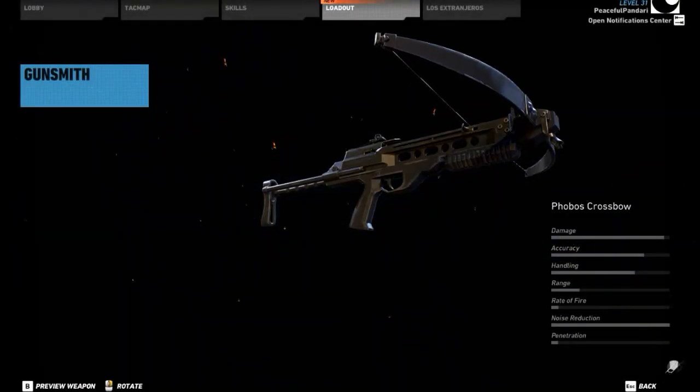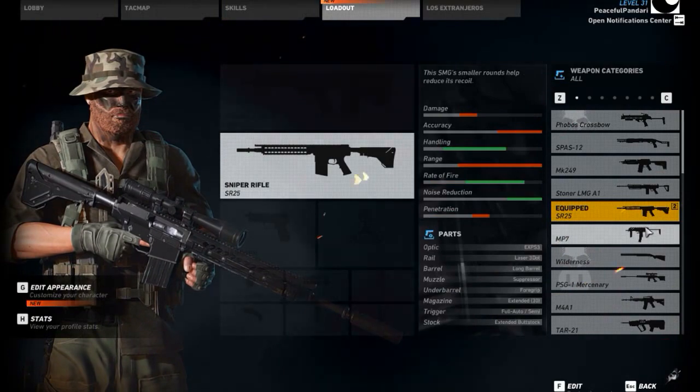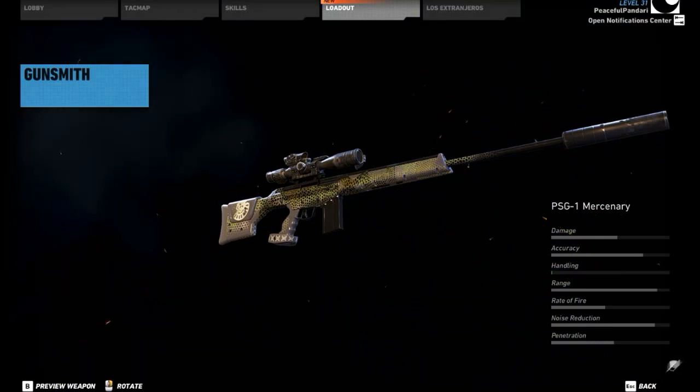First up we have a crossbow, the Phobos crossbow, which is a stealthy weapon. It is a primary weapon, so keep that in mind. Through the Uplay Store you can get the PSG-1 Mercenary, which is a new semi-automatic sniper rifle. It's pretty cool.